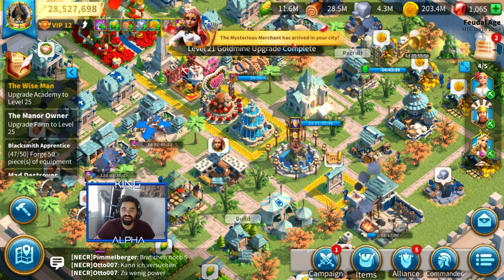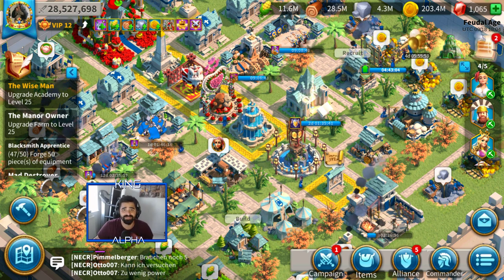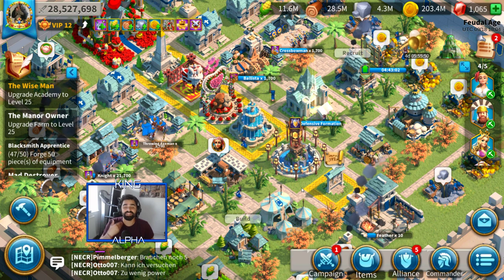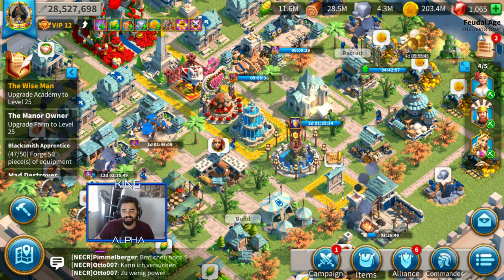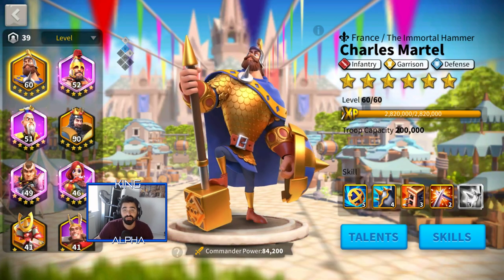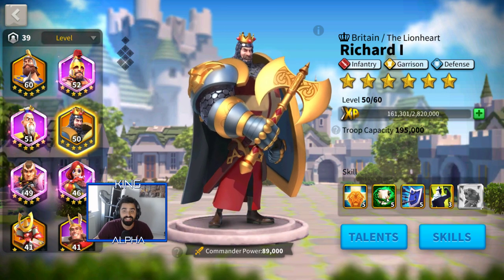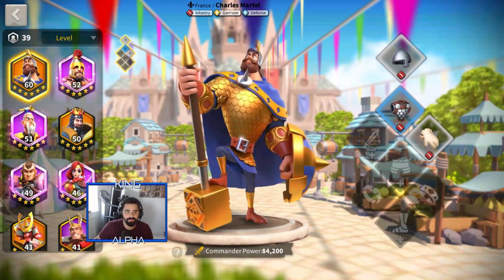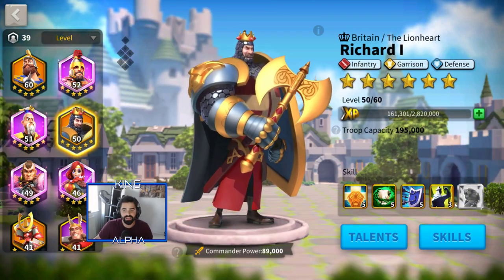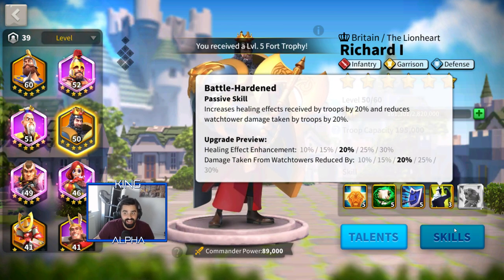What's up everybody, it's King Alpha. We're going to be talking about Richard - I almost have him to expertise. Everybody who's known about me knows I've always loved Richard as a hero, he's my favorite hero in the game. I almost have him at expertise, which is insane. He's gonna become my main hero after I get him to level 60. I do have some blue equipment ready to put on him.